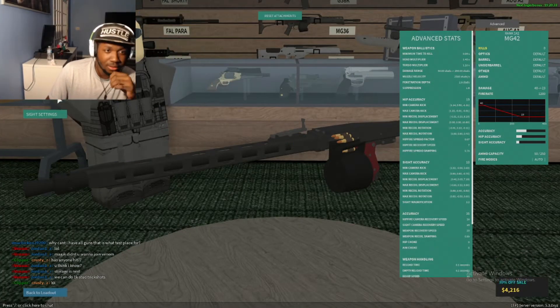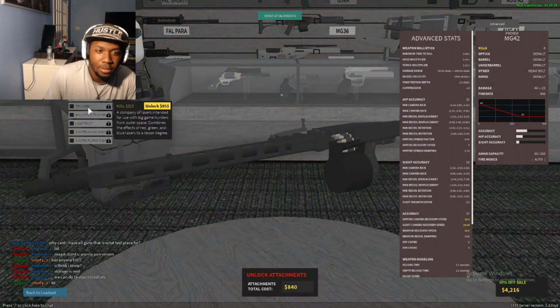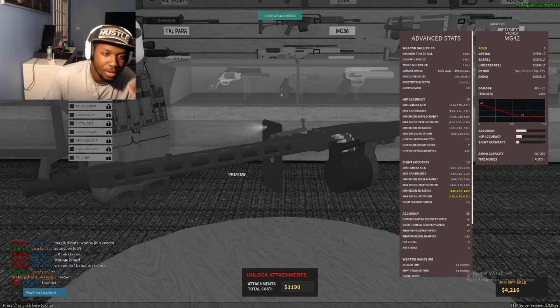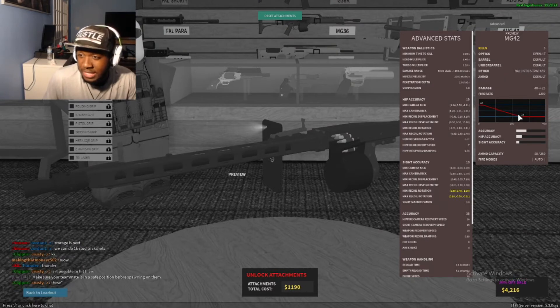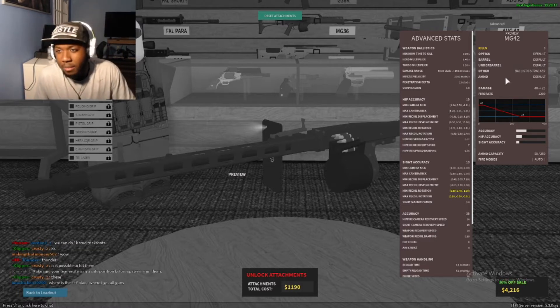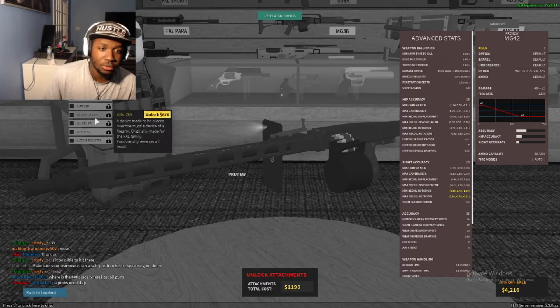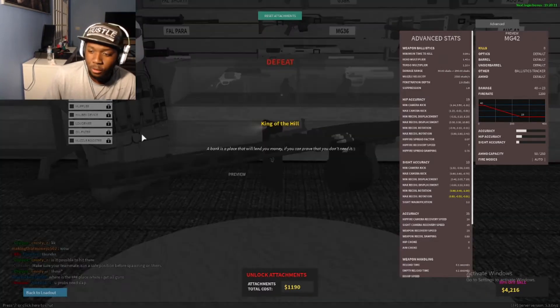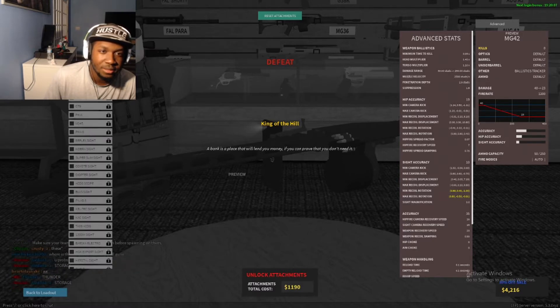Next thing we're gonna try to test out is the MG42. Looking at the stats, we already know it has a hell of a high fire rate and it can pack a punch, plus the torso multiplier. I can expect the recoil to be just insanely high. So we're gonna add some attachments to it — we're gonna add the muzzle brake, and I'm gonna slap a folding grip on it. And a heavy ball — what the heavy ball does is it makes it easier for you to control the recoil on the weapon in exchange for much slower movement.